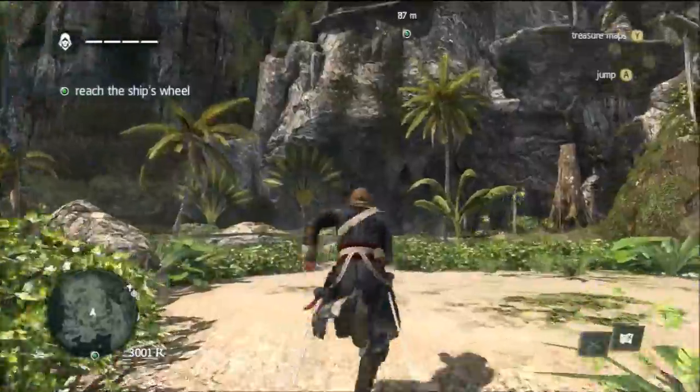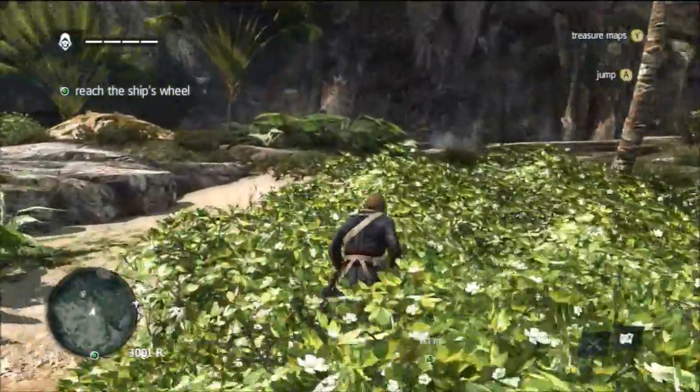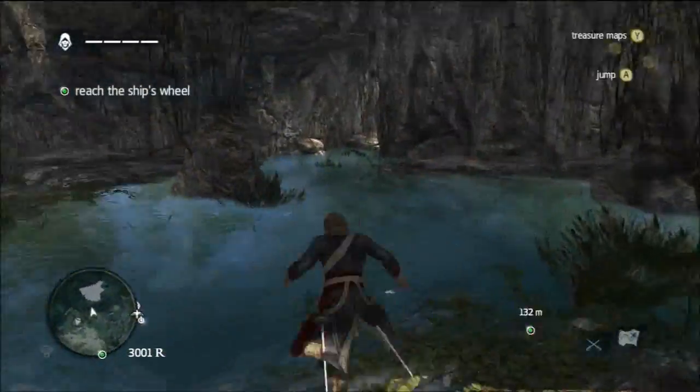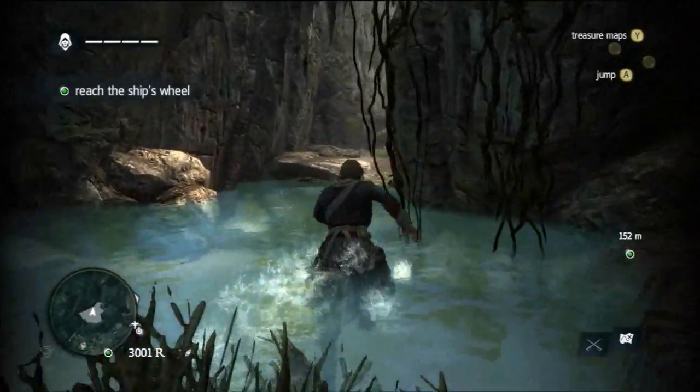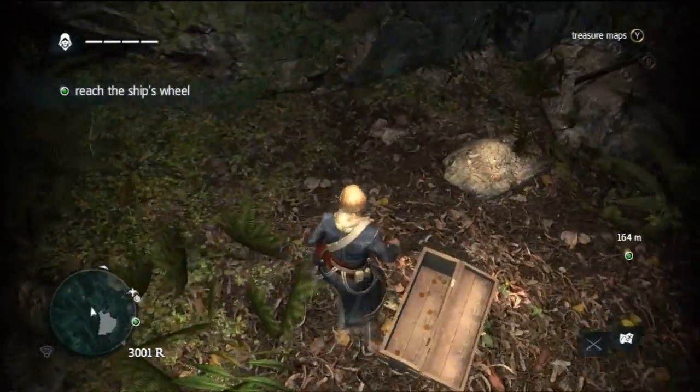Anyway, once you find the treasure map on the skeleton, you can select it using the D-pad and open it up using Y. And as you saw there, I looked at the treasure map and it's really not hard to decipher. Some of the maps later on in the game will be, but basically it tells you to go backwards from the skeleton and you'll find this cave — go all the way through to the end and you will find a little clearing.